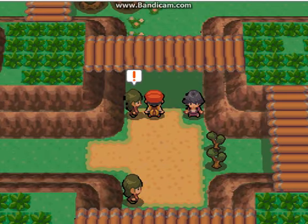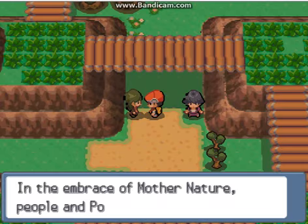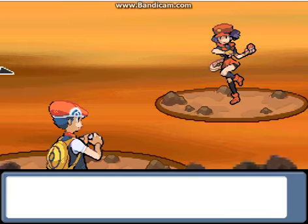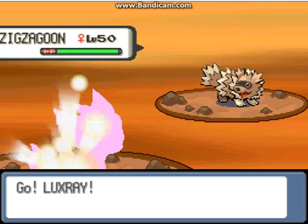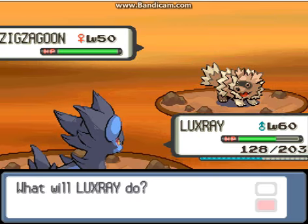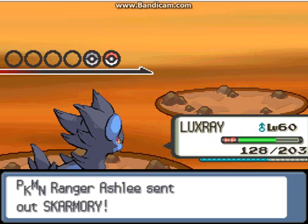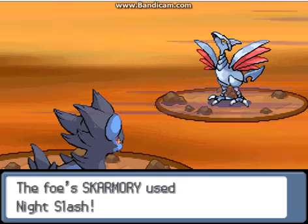For the Slowbro I go for another Crunch. It uses Amnesia and this arch. Slowpoke and Slowbro are down. Let's fight here. She has Zigzagoon, and we'll find out soon what else.